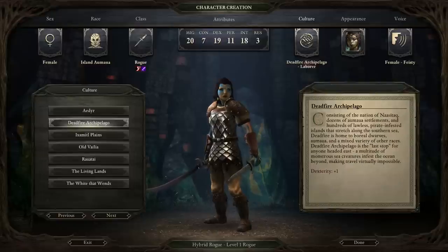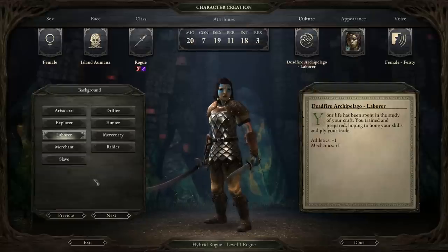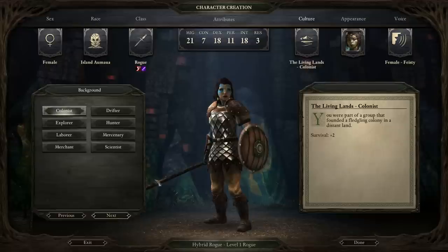The reason I've gone for the culture Deadfire Archipelago is that it gives an extra point in Dexterity, one of the key attributes. The background I've gone for is Laborer, which gives an extra point in Mechanics. If you wanted to make use of Scrolls, you could go for Aristocrat. Or if you wanted a melee build, maybe Colonist and some potions to keep you alive a bit longer if you get into trouble.